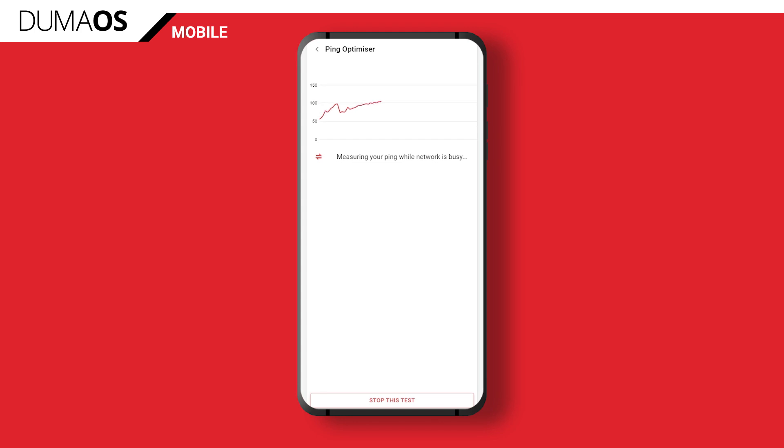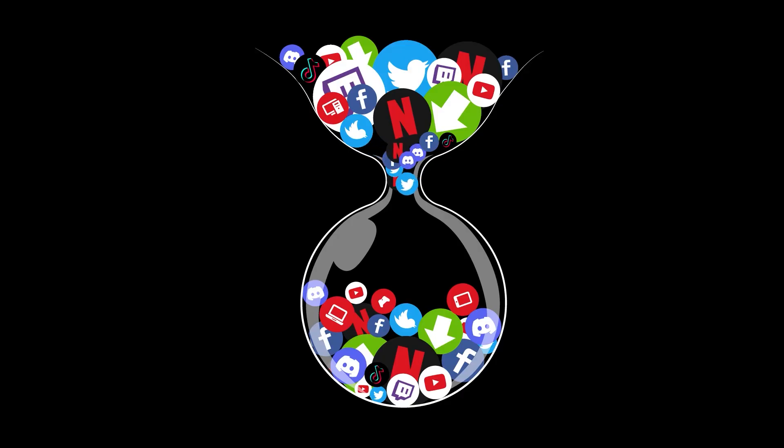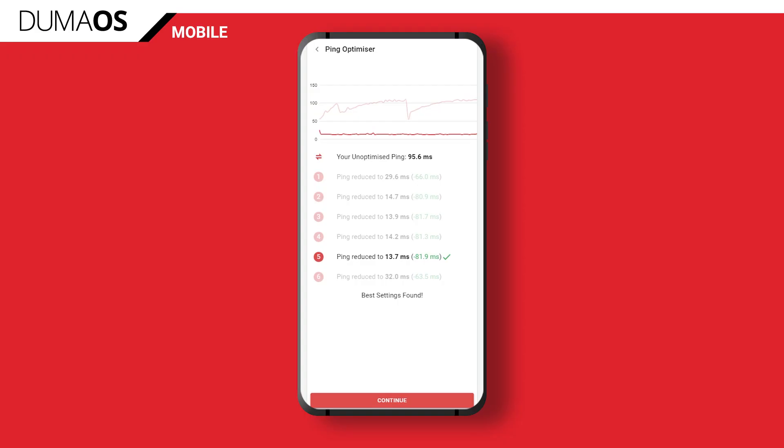That led to the creation of Ping Optimizer. It begins by running some tests on your network. As the user, you can see this happening as your unoptimized ping is calculated. This value shows you what happens to your connection when your network is busy. It's not uncommon for somebody else in your home to be streaming a 4K movie on Netflix, downloading a large game update, or maybe even a Windows update while you're in the middle of your gaming session. All of this traffic has to go through your network and it can cause lag, buffering, and delay. By running a ping test, Duma OS can better understand your network and calculate exactly what it needs to do in order to fix this problem.